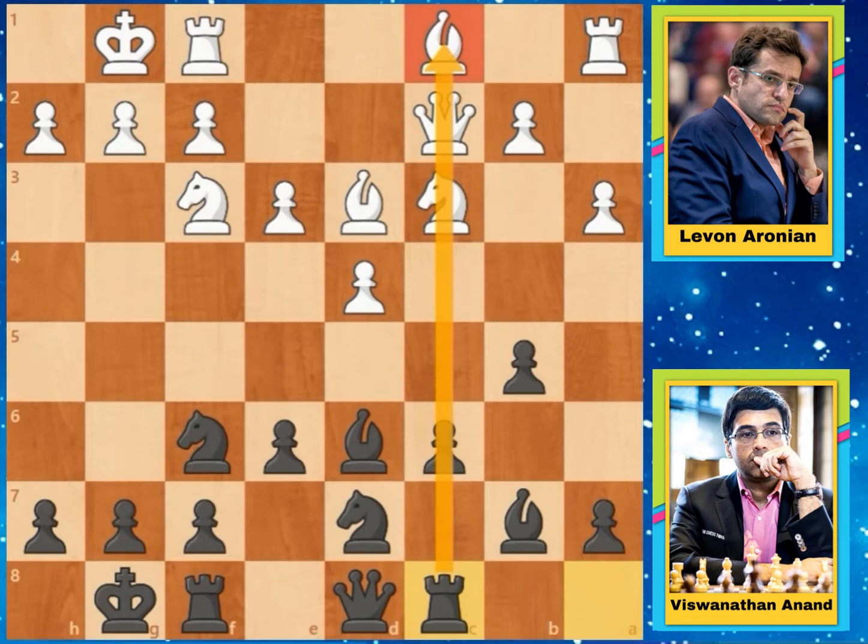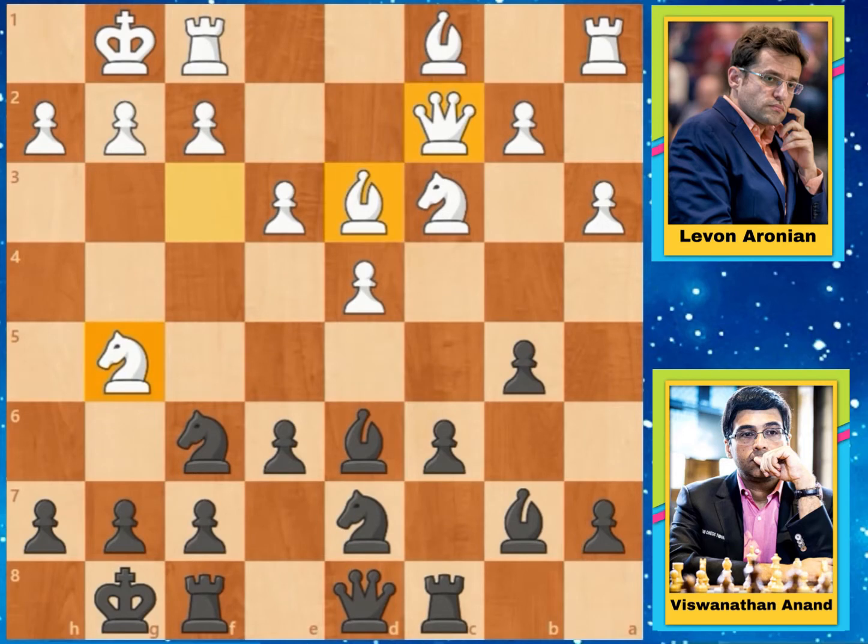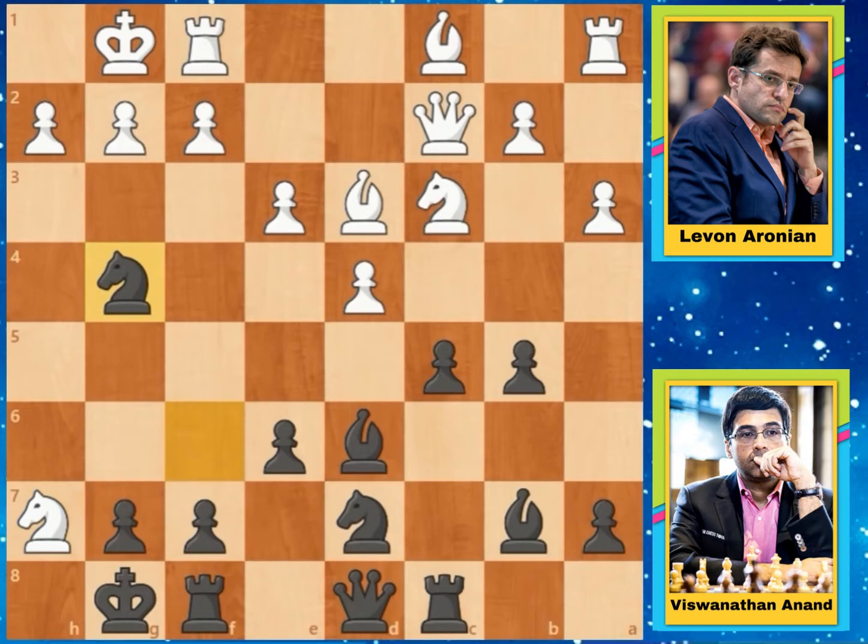This Rook is developed on C8 and Knight to G5. In this position there are 3 pieces attacking the pawn on H7. But Anand does not save that pawn, but goes for Pawn to C5. In this position the better move would have been to capture this pawn with the Bishop, but Aronian captures that pawn with his Knight, and Knight to G4. This H2 pawn is attacked by this Knight and this Bishop, so Aronian saves that pawn with Pawn to F4. Now this Bishop will not be able to go there. So after this Anand captures the pawn on D4 and Aronian recaptures.